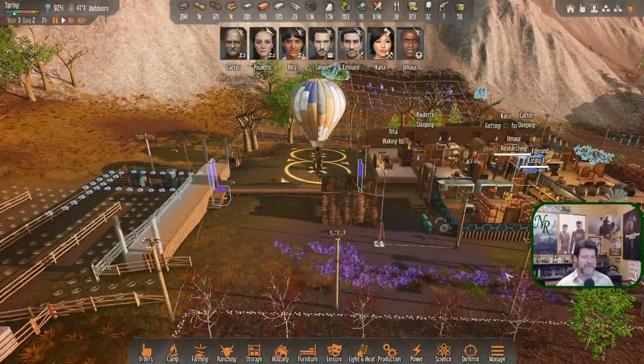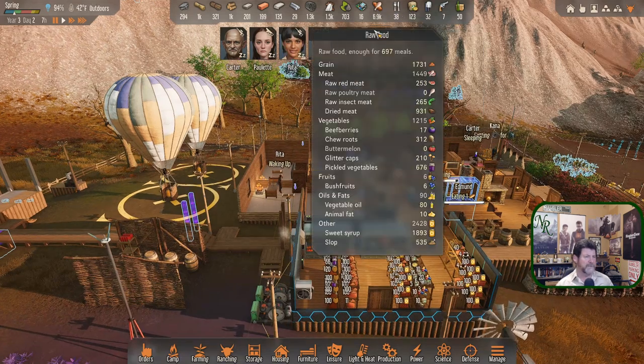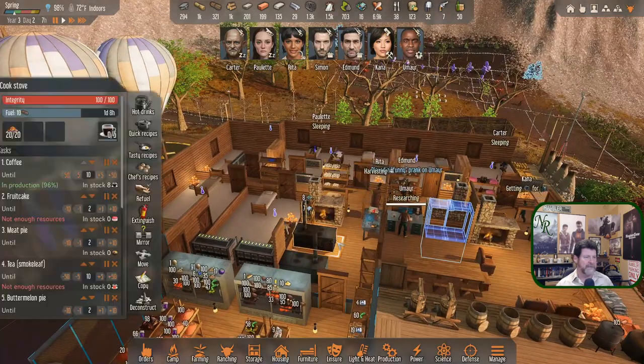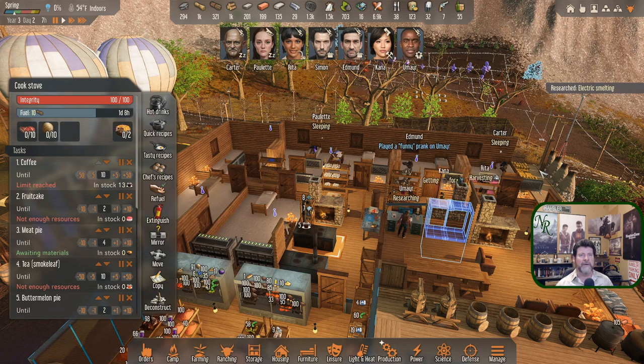We have chew roots — 312 of them — which means we can make a lot of meat pies. Let's kick the meat pie quantity up a little bit more since that's what we have a lot of. Research: electric smelting — okay.